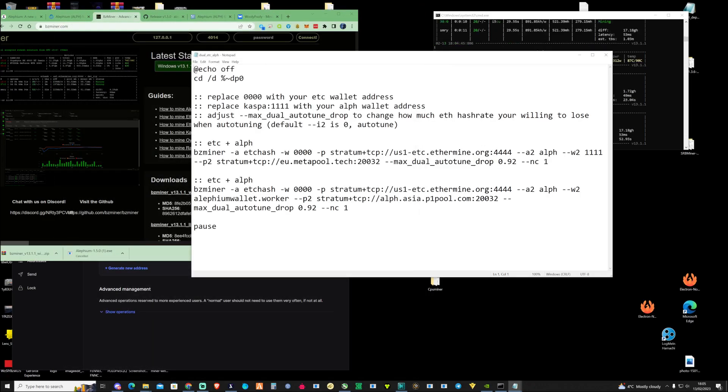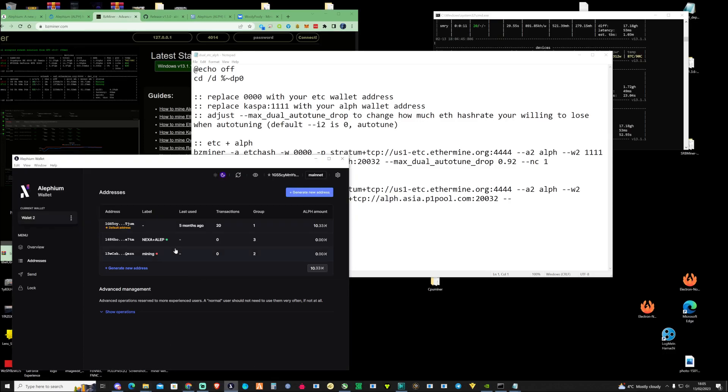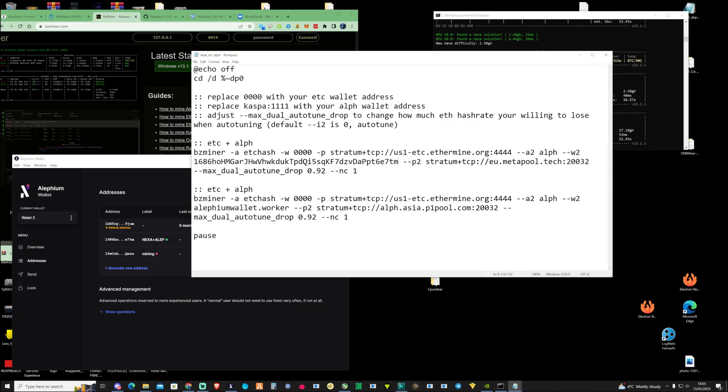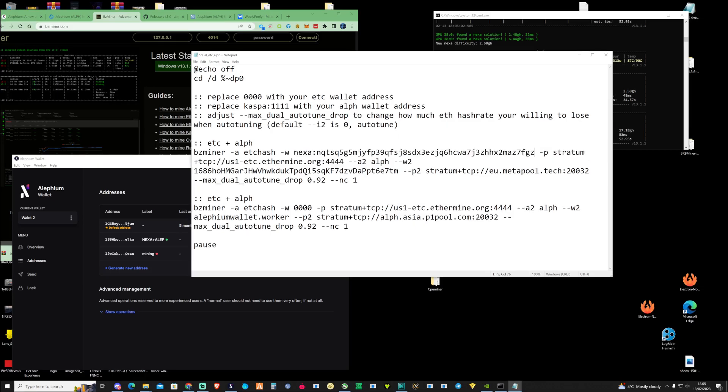We're going to need to go back and grab our Alethium wallet address and paste it in. The 111s field is going to be for your Alethium wallet, and the 000s field is going to be for your Nexa address. Make sure you grab your Nexa wallet and paste it in there. Then for the algorithm, instead of etc hash, we're going to go ahead and put Nexa in there. Alethium is already set up for us.